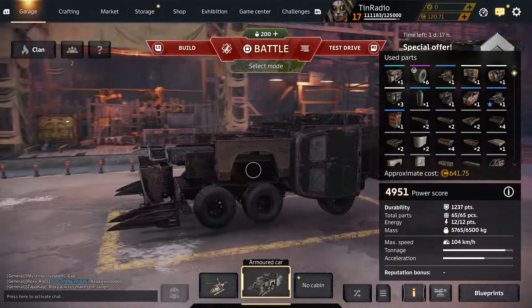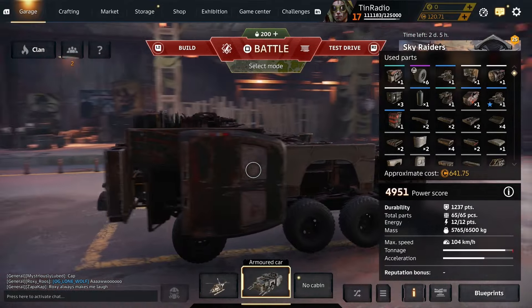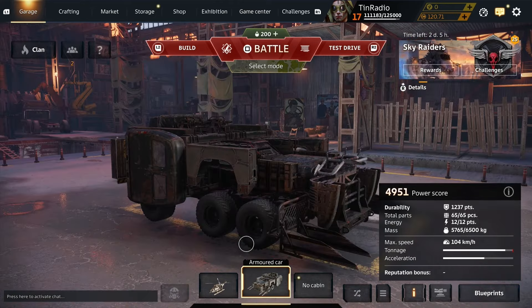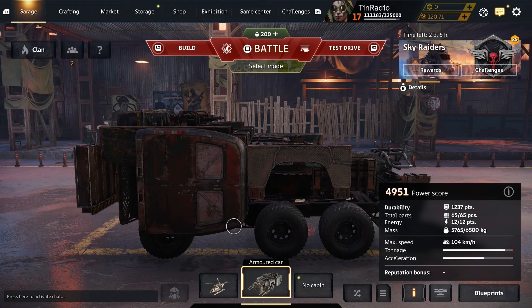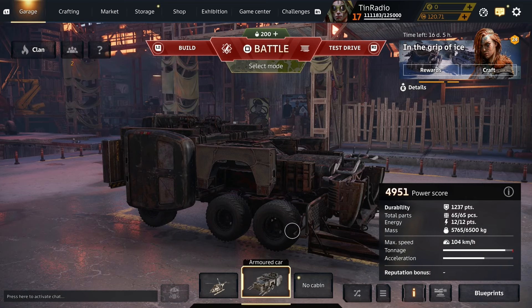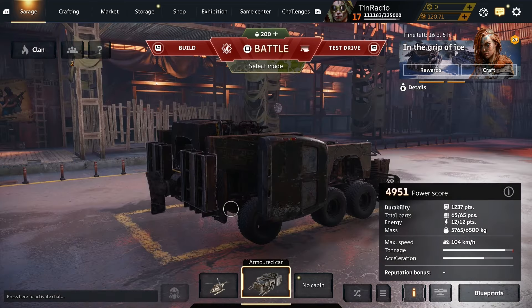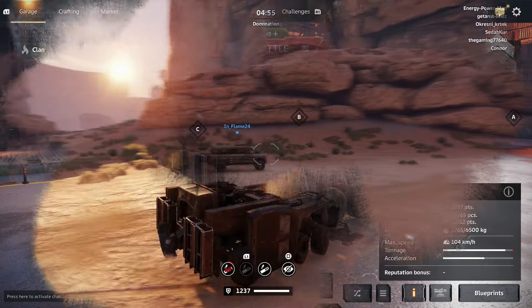We're going to check out some PvP and share with you guys how these builds perform. The best thing about these wheels is their durability. You're going to be fighting a lot of boars, melee builds at this power score, a lot of king mine builds. So having wheels with extra durability at these low power scores goes a long way. Without further ado, let's check out some PvP with our 5k builds.